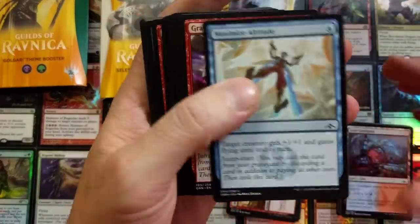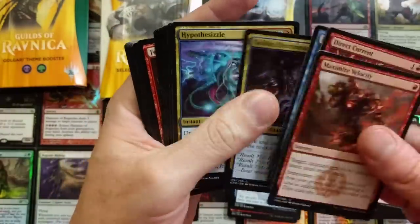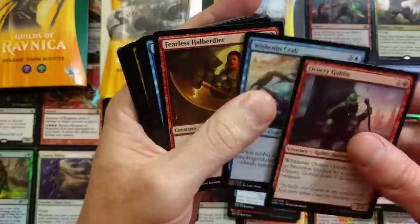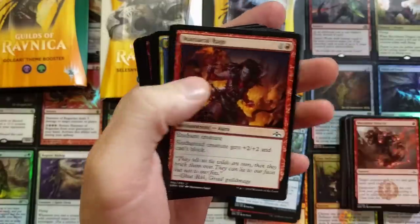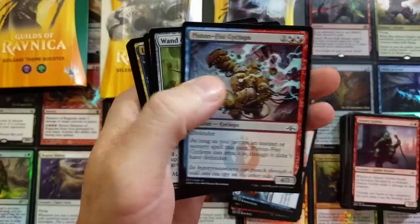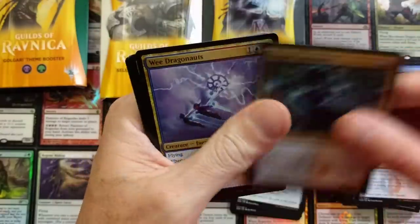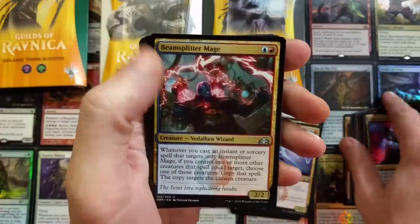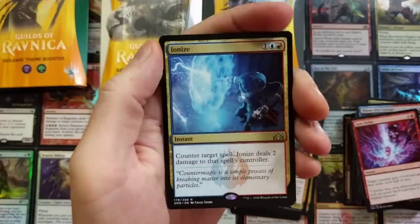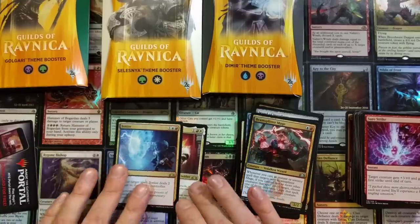I do not recommend people go out and purchase these for investment reasons. But if you're looking just to have some fun and pick up a theme pack, I don't see why not. Piston Fist — that just sounds weird, rolls off the tongue kind of funny. Sonic Assault. There's a guild mage, the Ragonauts, a Beam Splitter Mage. What's going to be our rare? Cool artwork on this set, really. Ionize is our rare in this one. I'd have to say those are two pretty solid pools. Nothing too crazy.